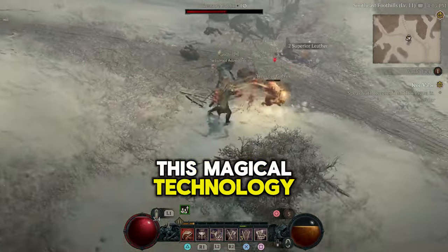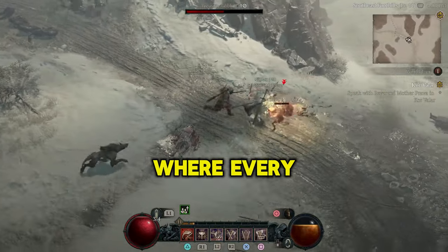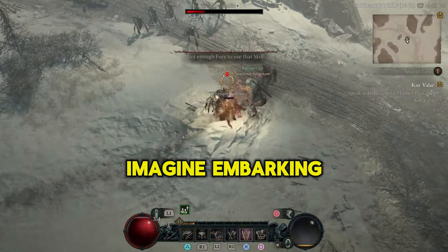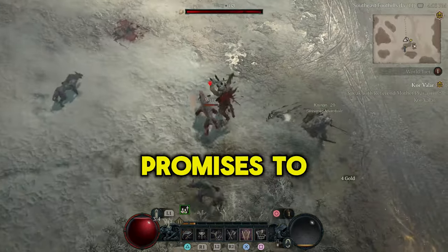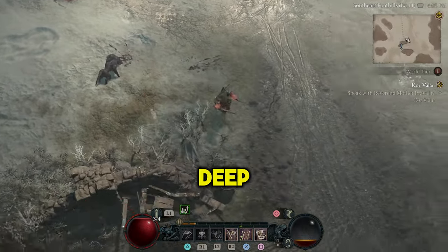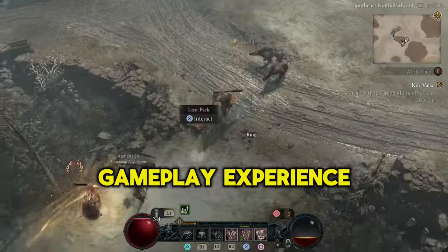This magical technology will bring us more than just a game. It's a portal to a world where every reflection tells a story, and every shadow holds a secret. Imagine embarking on your quests with environments that breathe life into every corner of Sanctuary. The ray tracing update promises to enhance our journey, rendering realistic reflections and deep, dynamic shadows that will add an unparalleled depth to our gameplay experience.